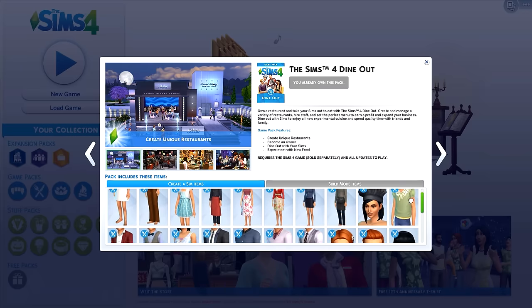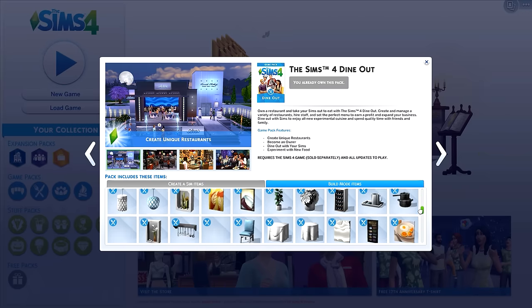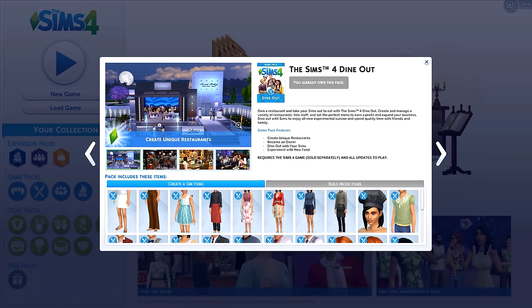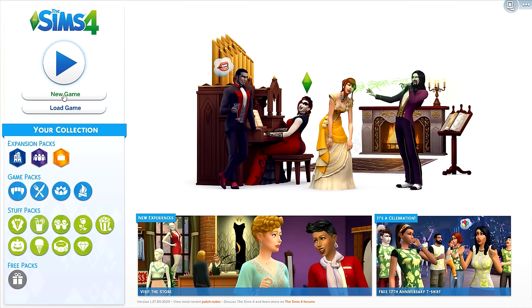It also shows you the items you get in terms of Create-a-Sim, which is really nice, and it gives you an overview of all the build mode items as well. You can't click on those ones, but it gives you a picture overview of the items and tells you some game features. So that's really nice. You've got the play button as normal, you can load your game saves, and there's new game which will take you into Create-a-Sim.